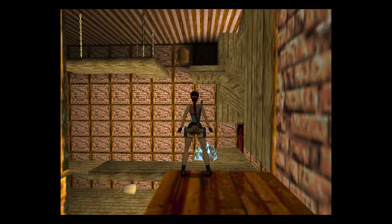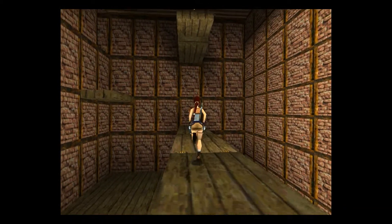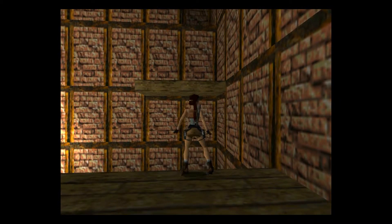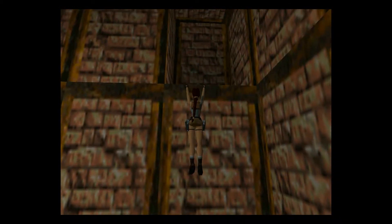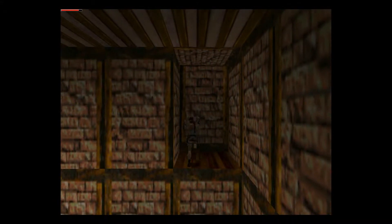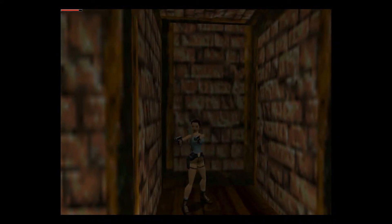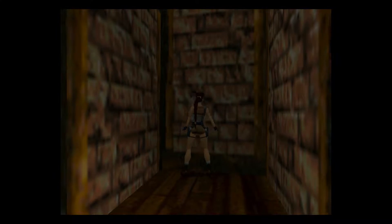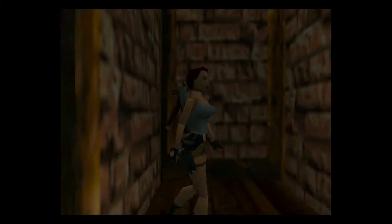From here we should be able to jump to that side — very good. I saw a possibility to go up there and I hear rats. There are the rats! Is this a secret? Can I interact with any of these walls? Doesn't seem so. Maybe we need this higher place to jump to the next platform — oh yeah, that seems to be the case.